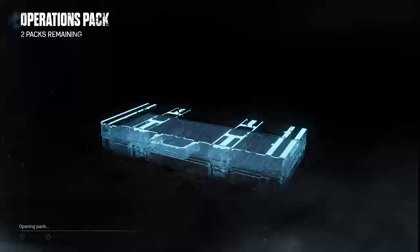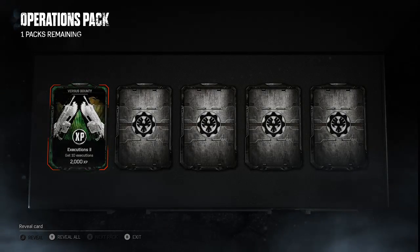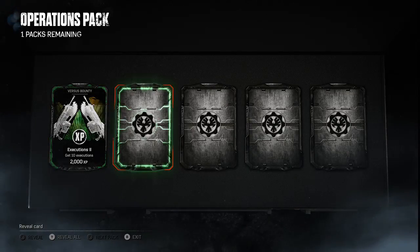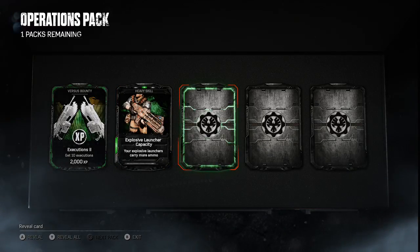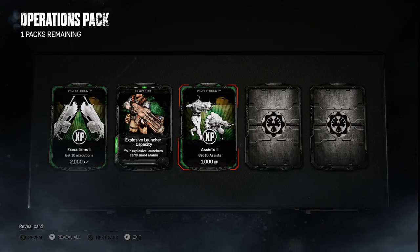We've got two packs remaining — so this one and one more. Executions: get ten executions, two thousand XP. Heavy skill — another launcher capacity, I'm sure that will come in handy. First Bounty: get ten assists. I'm more likely to get assists than kills, so that will probably be one I'll chuck on at the start.